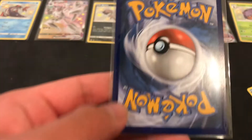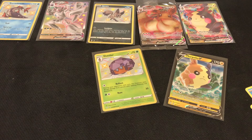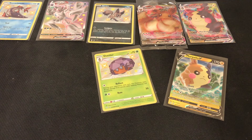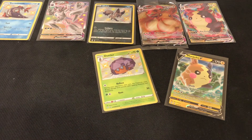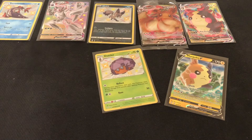And to match with our Morpeko VMAX we have the Morpeko V. Wonderful, wonderful guys — the back looks fine. So yeah guys, that was our Shining Fates ETB. Very, very nice — we have an entire stack of cards, not 100 cards excluding these ones, but yeah. Thank you guys for watching. So this was our Shining Fates ETB — thank you guys for watching this episode of Squiddy TCG where we opened this Shining Fates ETB.